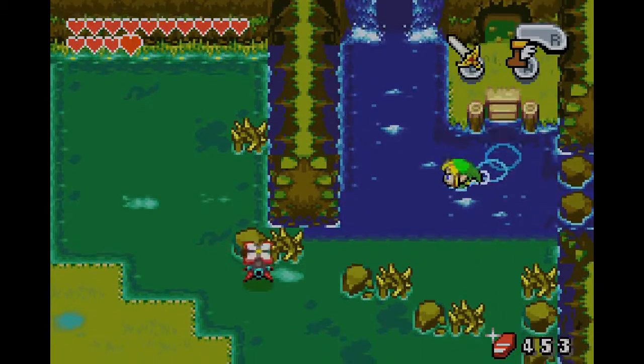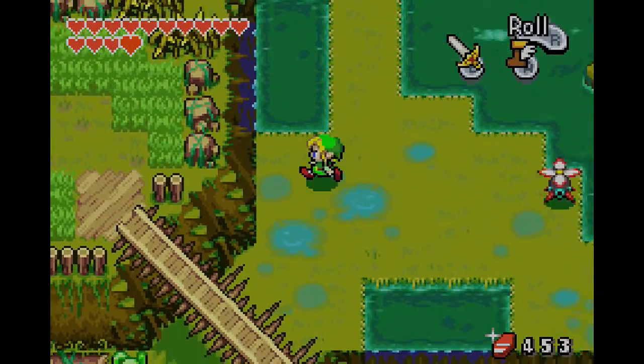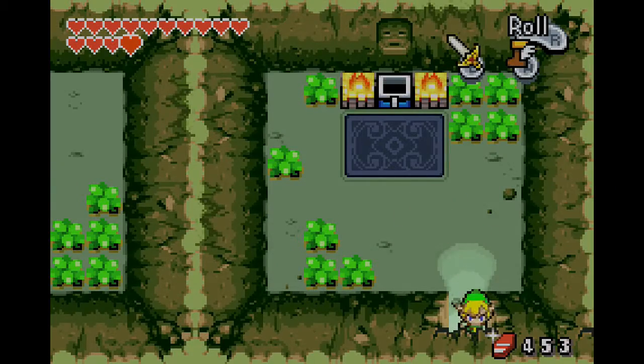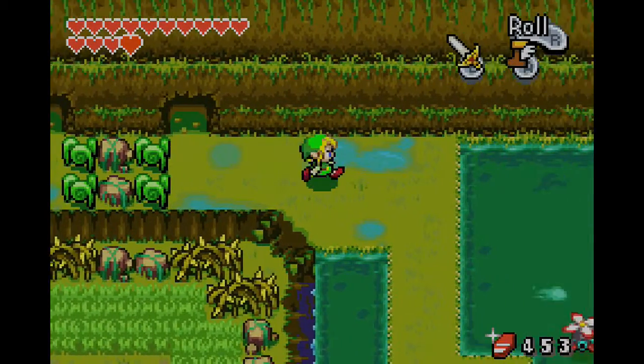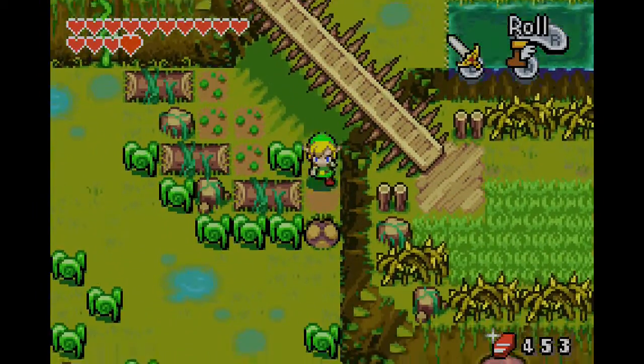Hello guys, what is going on? Welcome back to the last play of The Legend of Zelda: The Minish Cap, blind. In the last episode, we picked up some more heart containers and actually got a full heart container. And in this episode, our goal is to enter the Wind Ruins, where the next piece of heart is.